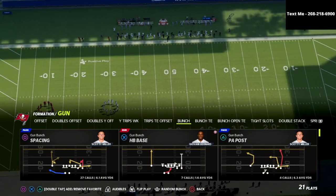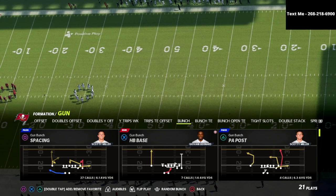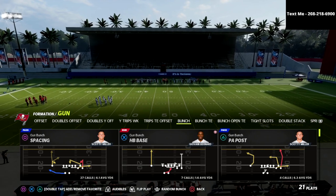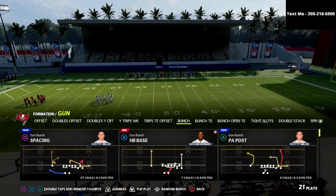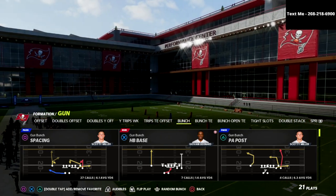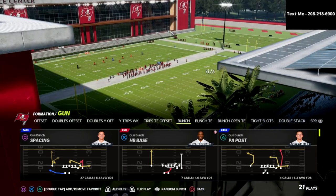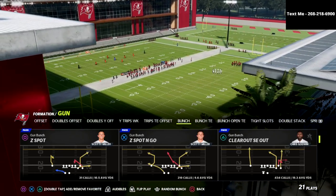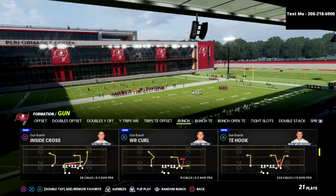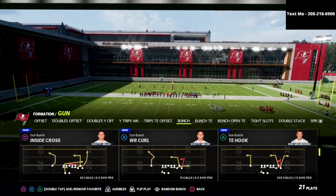I'm actually in the Seattle Seahawks offensive playbook for this video, but if you want to learn my entire gun bunch offense, I would really encourage you to join the Patreon. We've updated this guide several times over the course of the Madden 22 season, and we've got more updates planned. We're not just doing Seattle — it's actually the entirety of gun bunch. We cover Washington, Seattle, Carolina, and the New York Giants gun bunch, which is one of the most underrated gun bunches in the game. If you want access to all of my 12 offensive and defensive guides, I would really encourage you to join my Patreon.